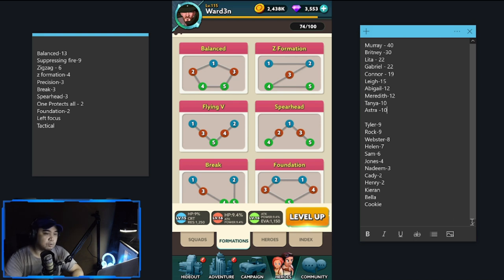In terms of the Rumble, you just have to expand from this list. Most of the top 10 heroes are actually very good in Rumble already — just build around them and add from the bottom like Tyler, Rock, Webster, Helen, Sam. Even Nadim is playable in Rumble because of the heals. Hopefully this novice arena guide helps you in building a team moving forward.